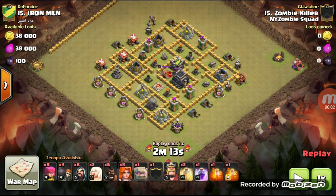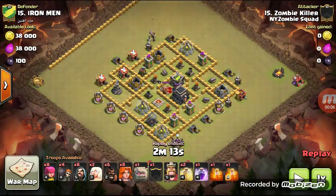Zombie killer again, going ground. I'm going to use one golem and eight valks with bowlers in the CC. I exchanged a golem for two healers and then forgot I had them, so I dropped them at the end. Super low base, but town hall nine with a queen. It still had four air defenses, so I didn't want to chance it with dragons — I decided to try this instead.